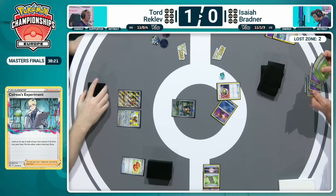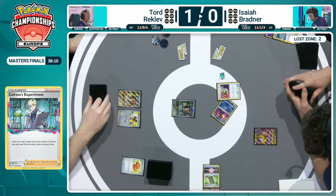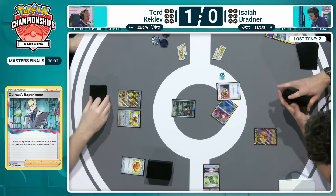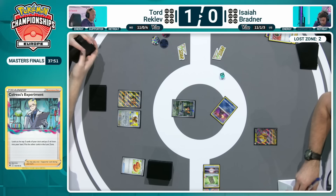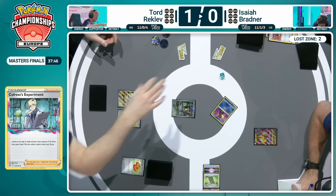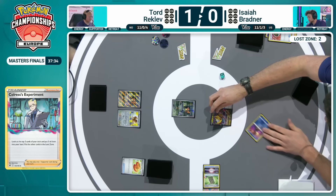The Giratina V with the Abyss Seeking has been a big factor in this matchup, even in the pre-rotation format, just because the Giratina V is out of range of that first Charizard EX attack when no prize cards have been taken — only 180 damage. No matter the damage modifier, that Giratina V can survive. So it is safe in the active spot after using Abyss Seeking. The Jet Energy to move into the active, Abyss Seeking, and a much more solid start here for Isaiah Bradner.